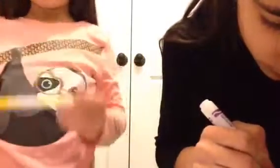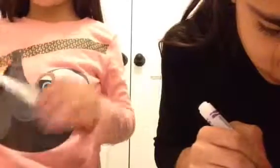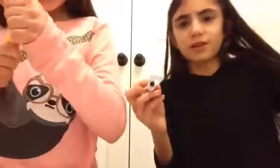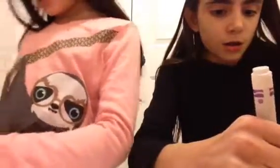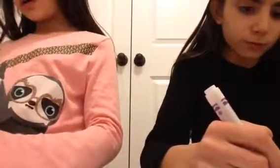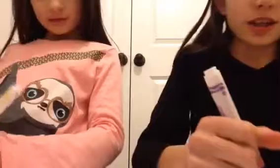I usually sit like this in class — this is how tall I am when I sit in those low seats. I wish I got green. I'm going to have to color my plants yellow, and I'll just color mine brown. And we have to use all three colors — we can't skip any.